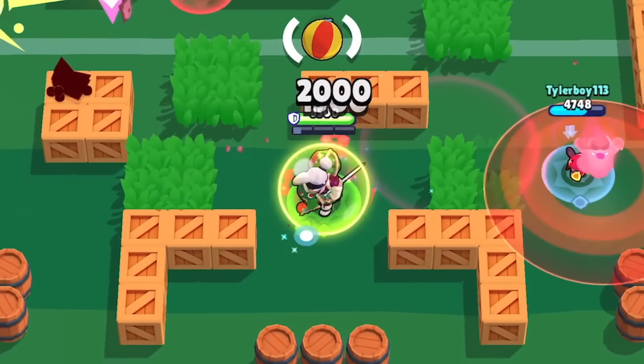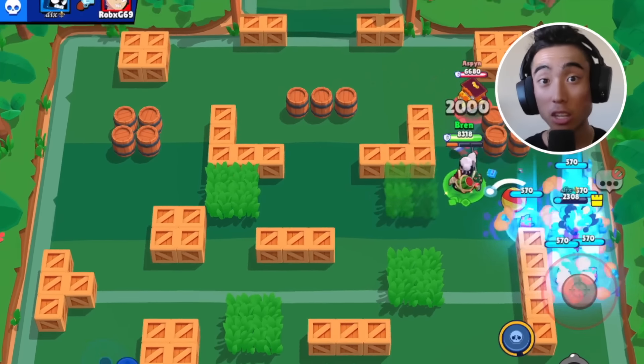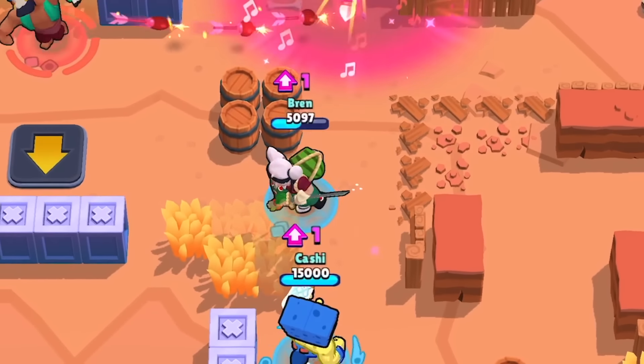For his second sequence, Kenji swings his katana, hitting enemies on a wide arc that deals moderate damage similar to BB. You can use Kenji's dash attack to move around the map faster, which can be used exactly like Mortis's dash.